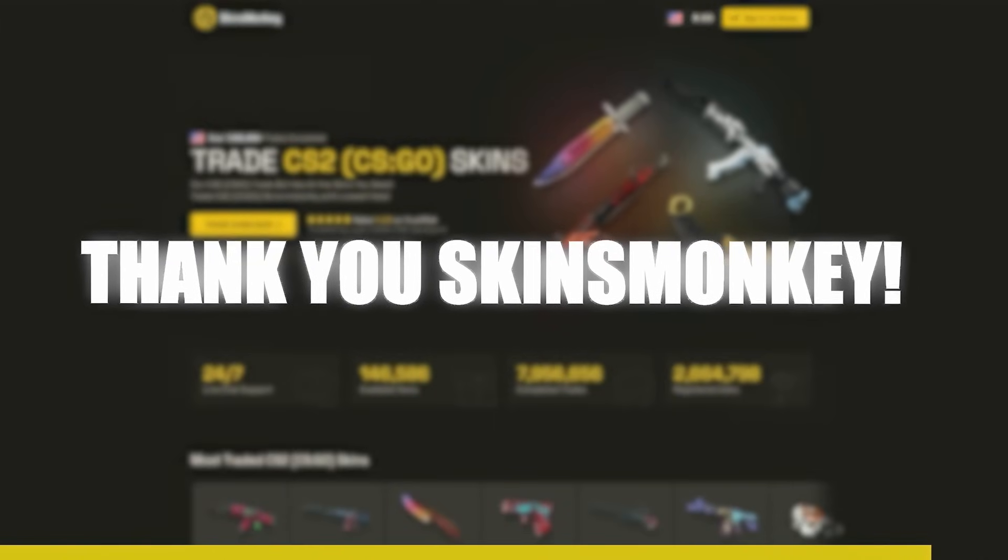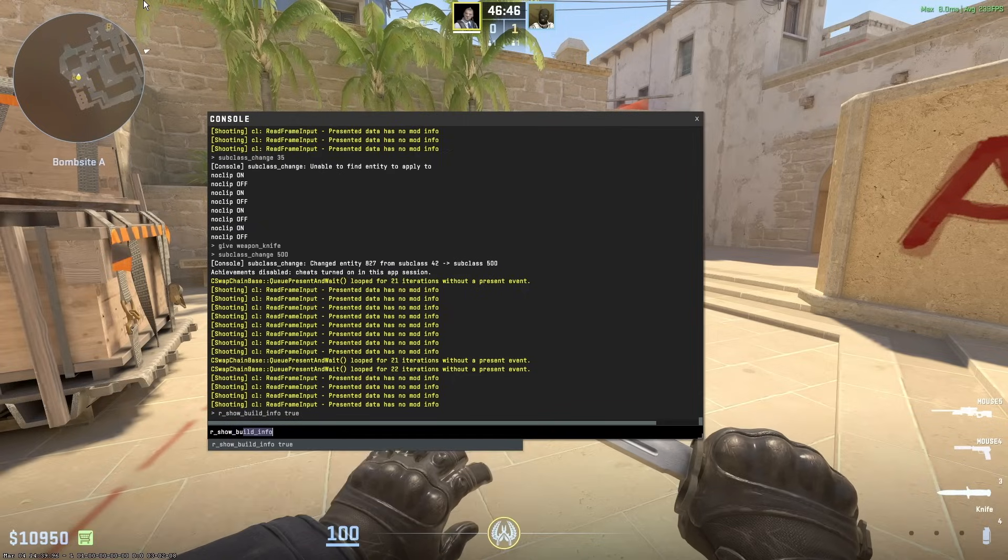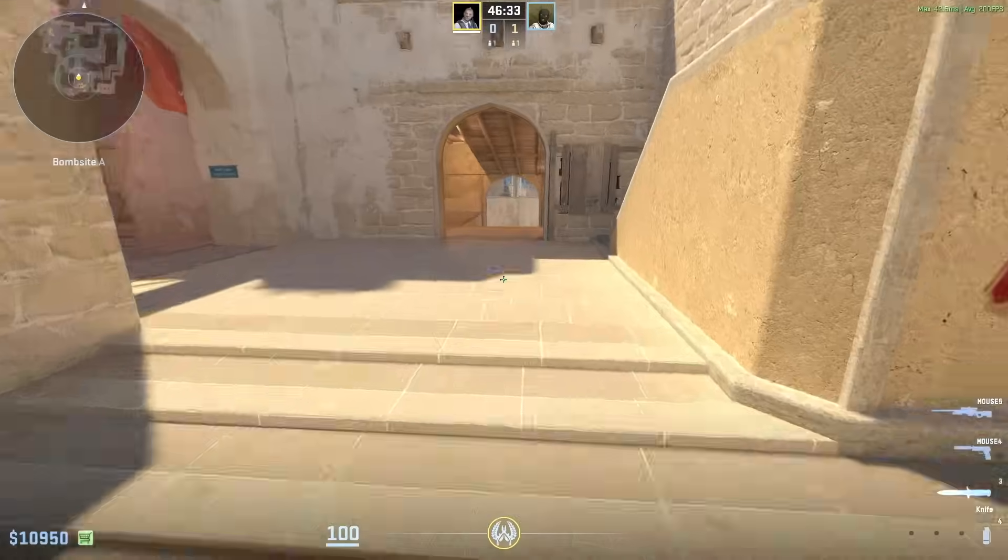Thank you, Skins Monkey, for sponsoring this video. If you ever wondered how to remove the text in the bottom left of your screen, you can just type r_show_build_info false and this will get rid of it.